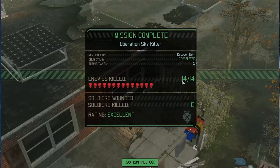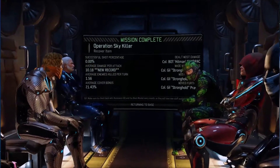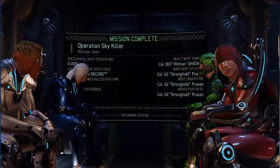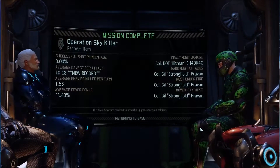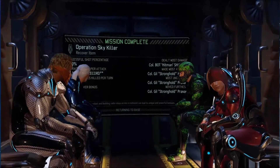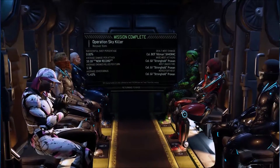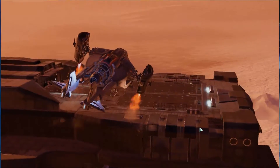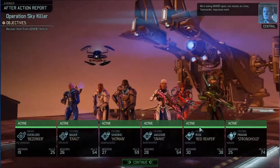Awesome — Operation Sky Killer. That was good. The hacking, the haywire, and the mind control is just phenomenal. 10 points of damage average. Stronghold had most attacks, most under fire, moved the furthest. Maybe it's a Stronghold show. Although, that hit from Exalt was really good with those reinforcements coming in — he just killed them. Good mission, nobody got hurt. That is the main thing. We're taking Advent apart one mission at a time, Commander. Impressive work.